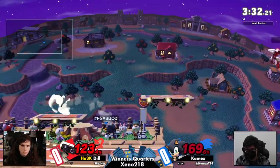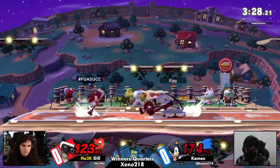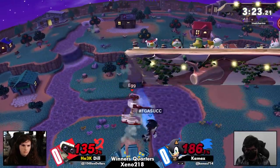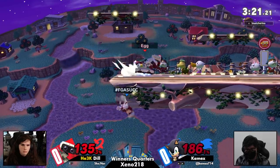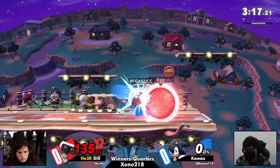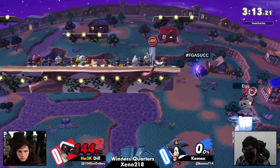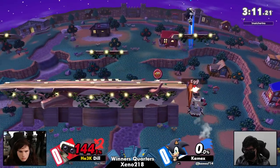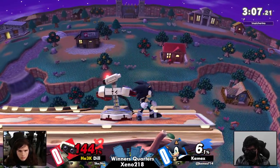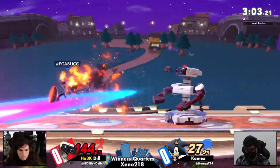Dill can still make this back, though. We've seen the zero-to-death from Rob — it's still possible. Dill's been practicing the zero-to-death, we could see it right here, right now. Kamex waited to outlast a hitbox with that air dodge but waited a little bit too long. Dill's being very wary — she does not want to get hit by a forward air. A forward tilt at ledge might do it.